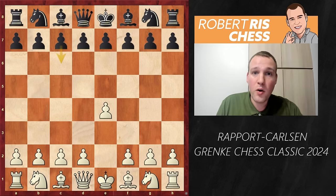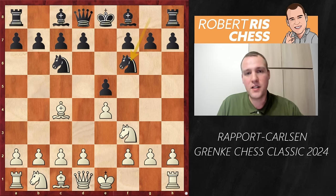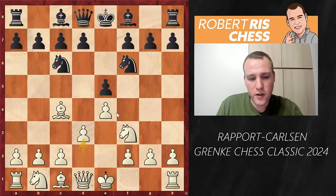So now Magnus goes back to a more solid, reliable option: e5. Nf3, Nc6, Bc4, Nf6 — the Italian opening — and Rapport goes for the move d3. We get a so-called slow Italian.